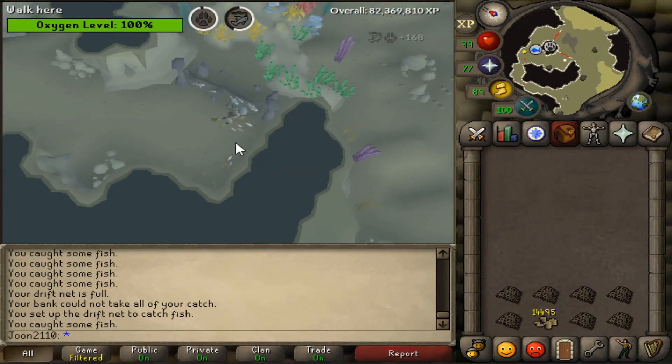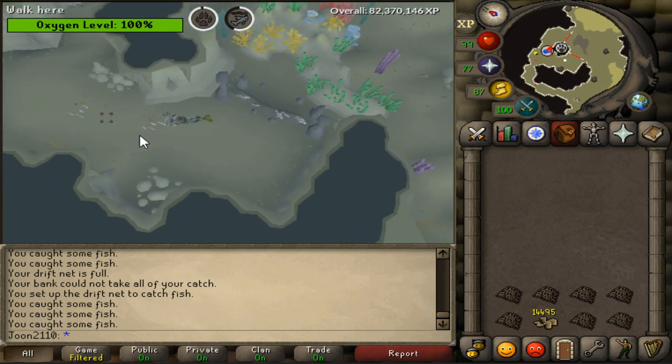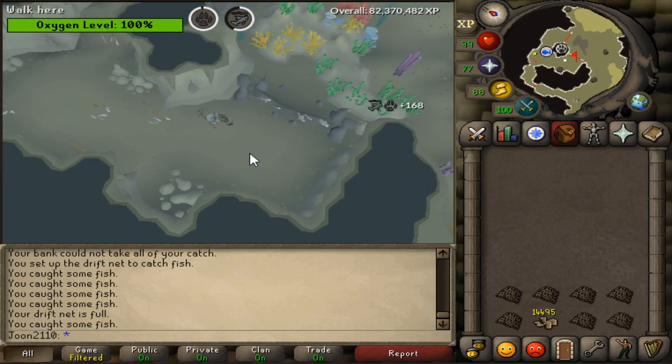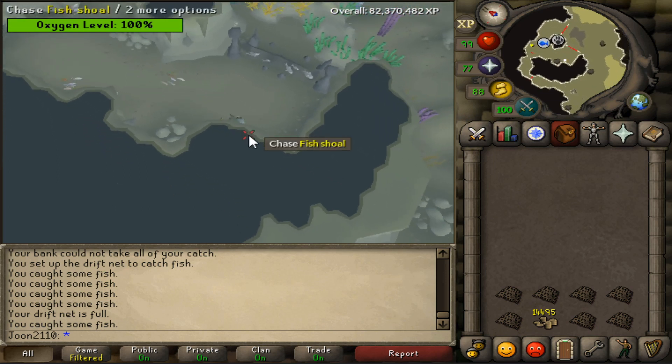Driftnet fishing in Fossil Island just received many improvements, so it actually might be worth doing now. Something that is bothering me though is the current price of the driftnets. Right now, each driftnet costs about 5k each, when they used to cost like a tenth of that amount. Because of the high prices of driftnets, I'm pretty sure I'm not going to make a profit out of driftnet fishing.